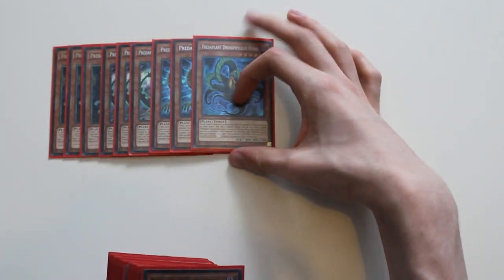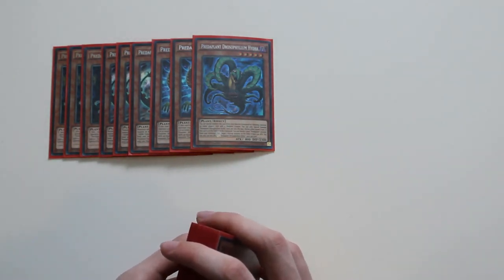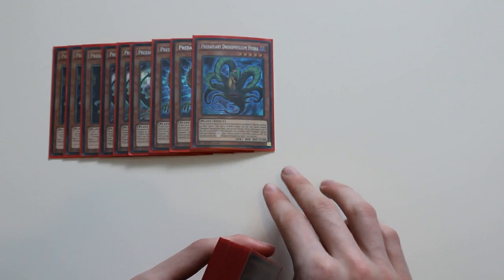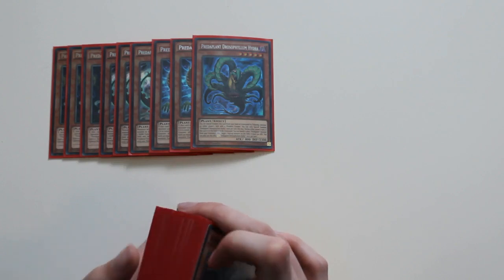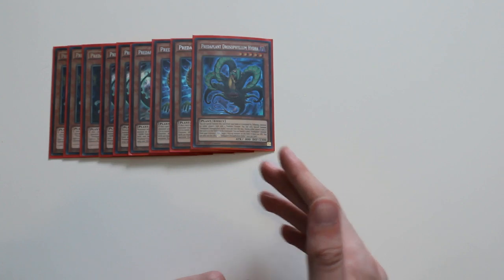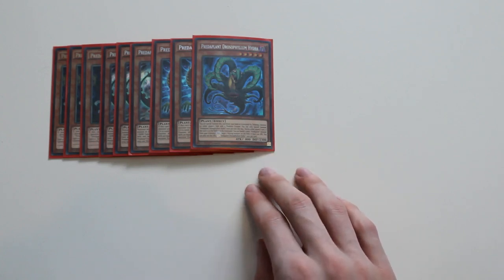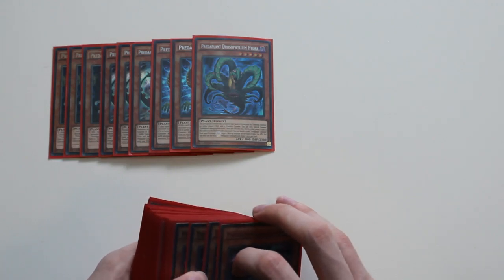Next I play one Diphlothium Hydra. You do want to see this card in the graveyard a lot of the time. Basically in the graveyard you can banish one other Predator Plant monster from your graveyard to make one monster on the field lose 500 attack points. You can also summon this card from your hand or graveyard by tributing one monster with a predator counter. It's sort of like a Kaiju but it also summons from the graveyard.